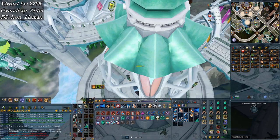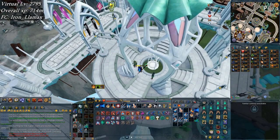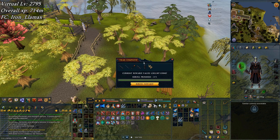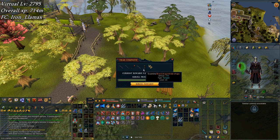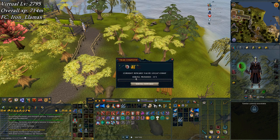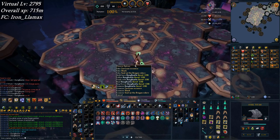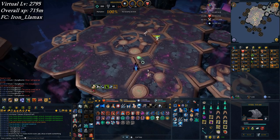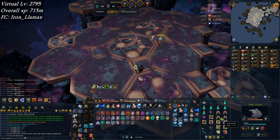Next one's a reroll. And bam, 480 tasks complete. Here's another hard clue — magic composite bow! That's two in one, pretty great. But I think I'm gonna reroll it anyway — I don't really need fortunate components.